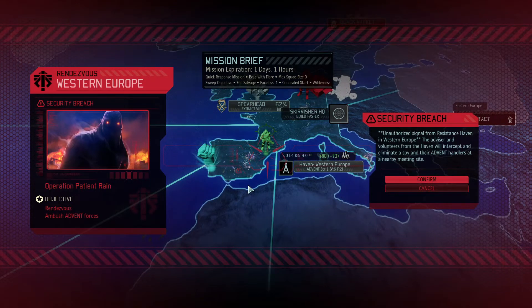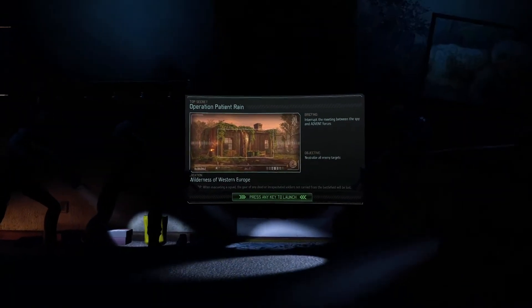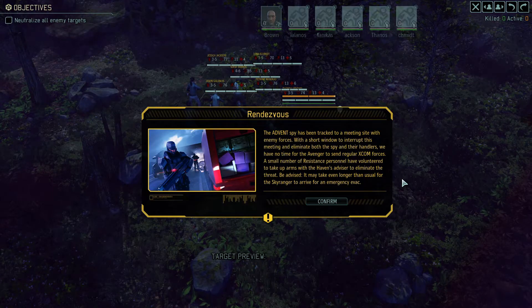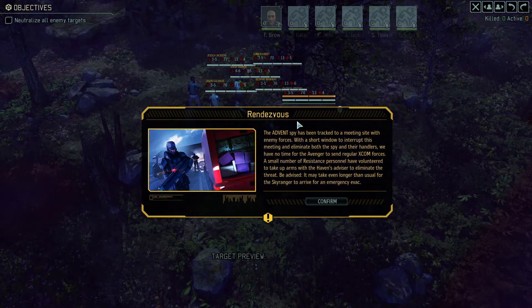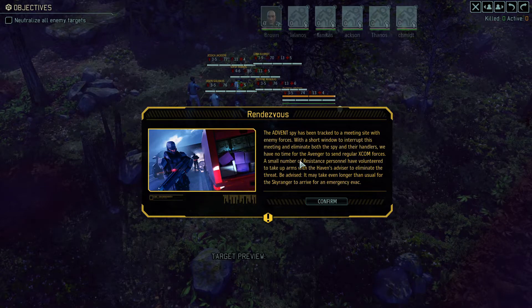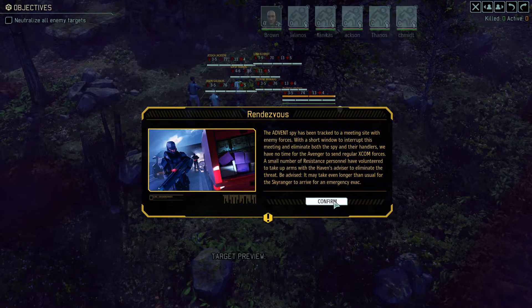Security breach. Oh, that's not good. An unauthorized signal from Resistance Haven in Western Europe — the advisor and volunteers from the haven will intercept and eliminate a spy and their Advent handlers at a nearby meeting site. We have no time for the Avenger to send regular XCOM forces, so a small number of Resistance personnel have volunteered to take up arms. Be advised — it may take even longer than usual for the Skyranger to arrive. We're operating in the shadows.